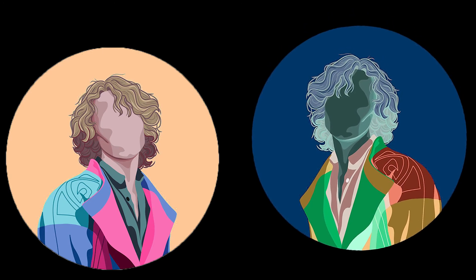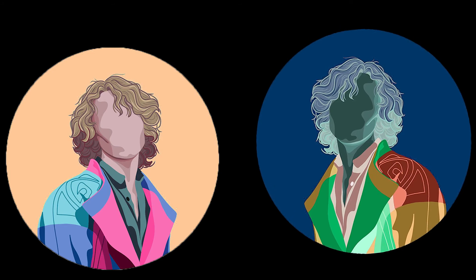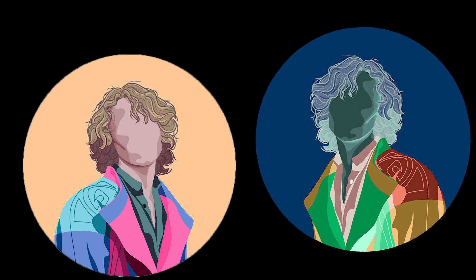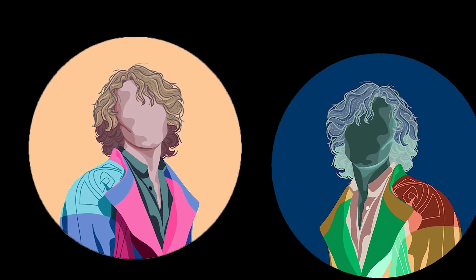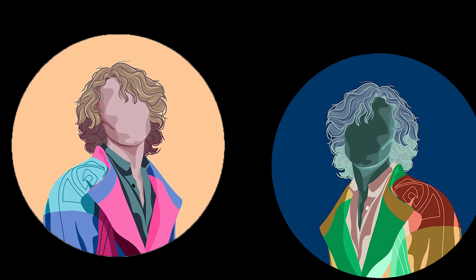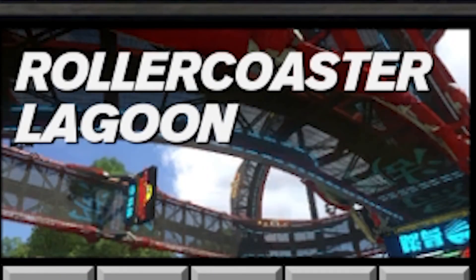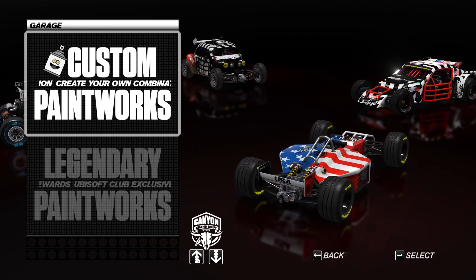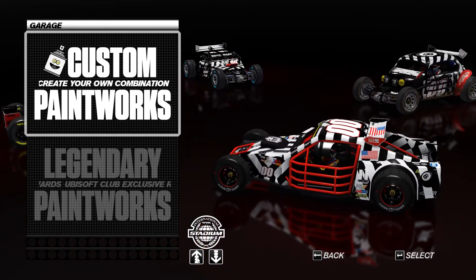I'm only used to racing one car, so how am I supposed to handle four? You have to learn how each car handles so you can use them effectively. There are four race types: Grand Canyon Drift, Down and Dirty Valley, Lagoon Roller Coaster, and International Stadium, with each race type having a different car that handles differently, as well as different surfaces that you have to figure out how to navigate.